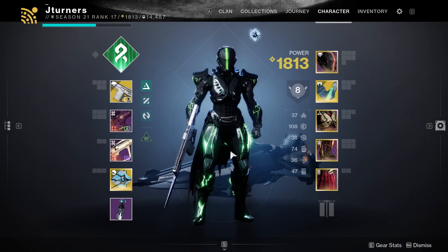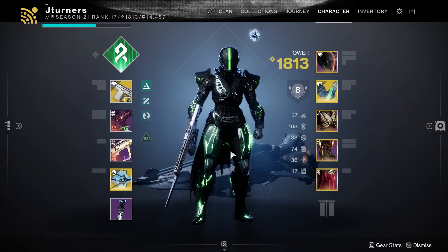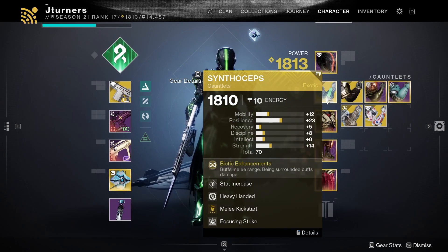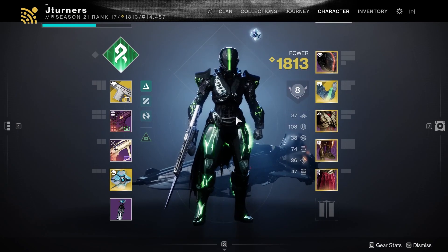Those are the two new builds that utilize the new Titan aspect. Let me know in the comments which build you think you'll be using. I personally really enjoy the Synthoceps build, but it's really personal preference. Thanks for watching, and have a good day.